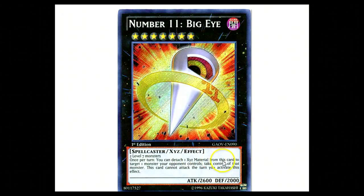It's once per turn — you can detach one material from this card to target one monster your opponent controls and take control of that monster. This card cannot attack the turn you use it. So I've already used my attack anyway, and I've taken my opponent's most powerful monster and ended my turn on a pretty good note since I have backfield also.